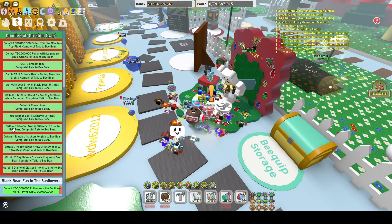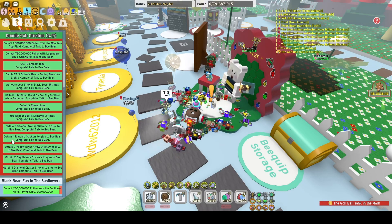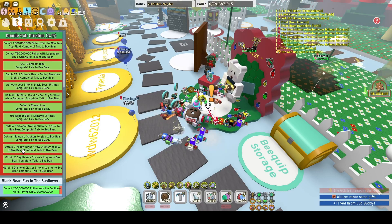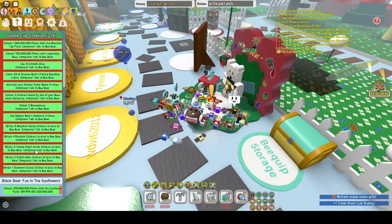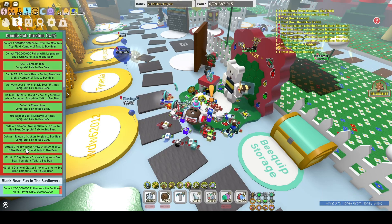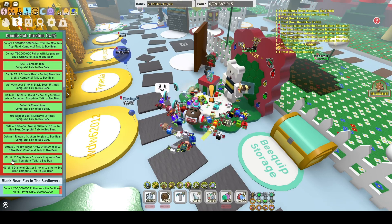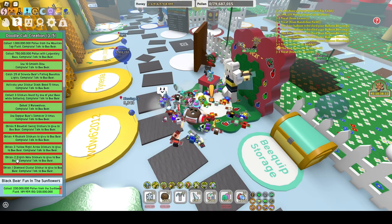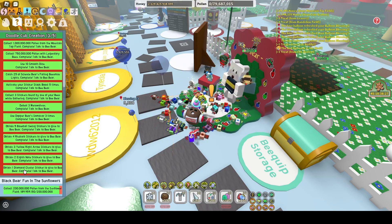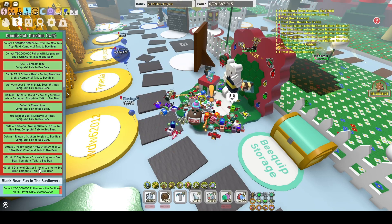Mine randomly picked 5 baseball swing stickers to give to Bee Bear. I needed to obtain 4 rhubarb stickers and 3 yellow right arrow stickers — I did a lot of trading to get these since I only had 1, and the yellow left arrow stickers are far more prevalent than the right ones. I also needed to obtain 2 eighth notes which I found from my Music Bee, and then 1 diamond cluster which I got from the sticker printer using a diamond egg.